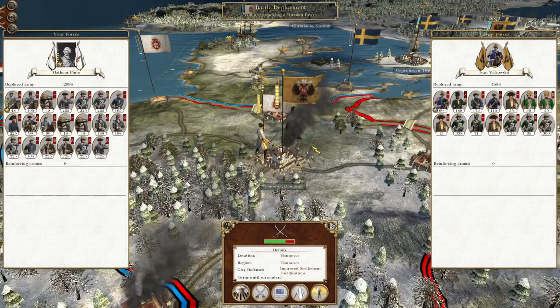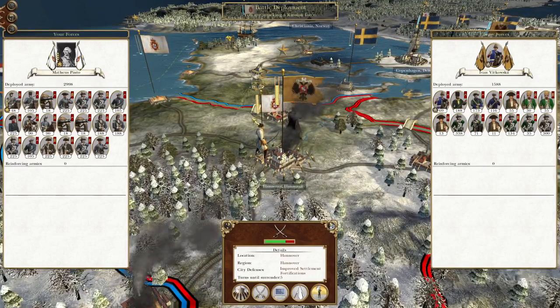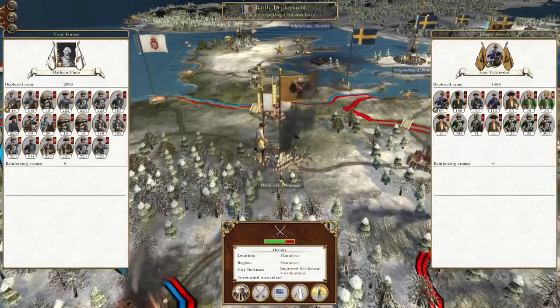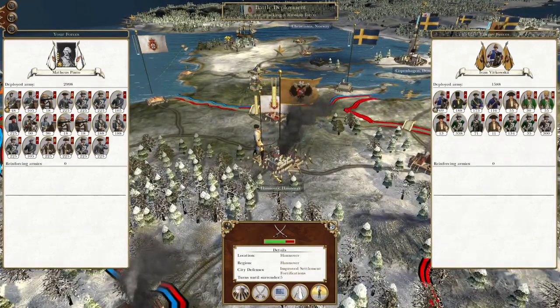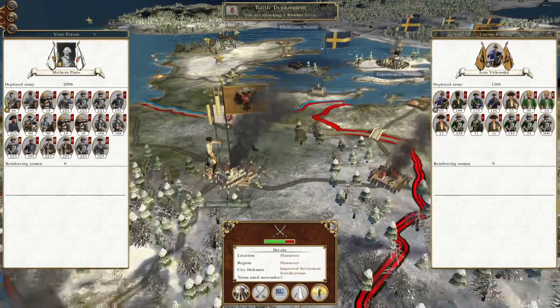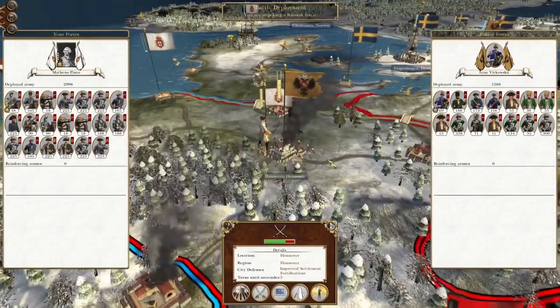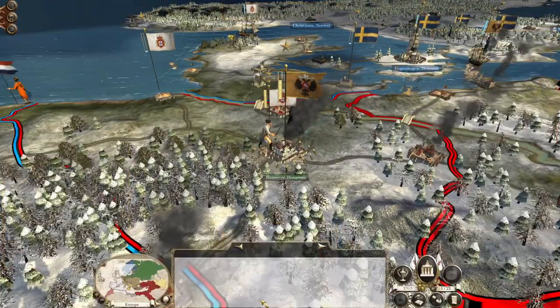What's up guys? This is the Rivenman and I am back to bring you the next episode of my Empire Total War let's play as the Kingdom of Portugal. In this episode we are attacking the Russian spearhead that's driven into Western Europe. We're going to destroy the garrison at Hanover, take it over, and then maybe use it as a base of operations to drive east - but first we have to take Hanover, so let's do it.